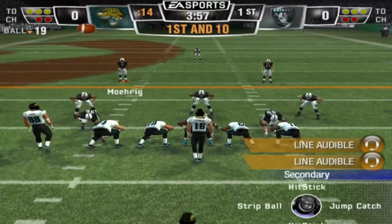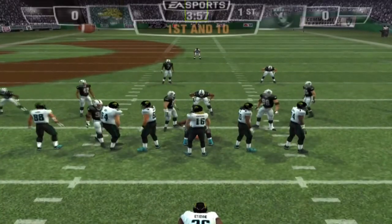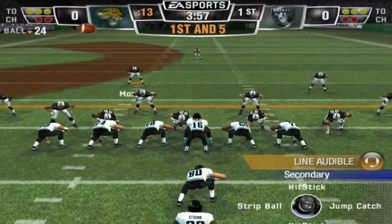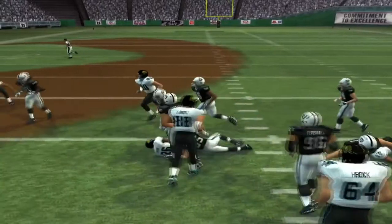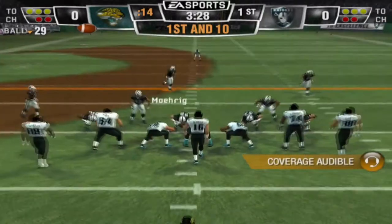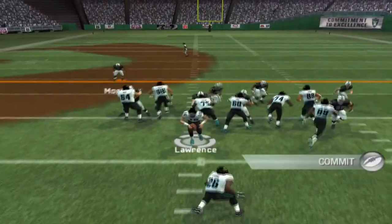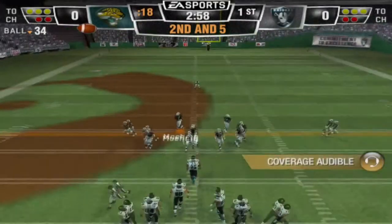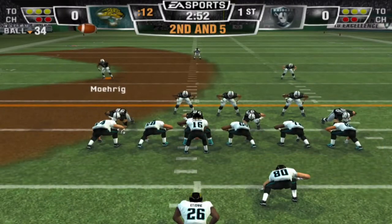We are taking on Trevor Lawrence and the Jacksonville Jaguars — Duval. A lot of people are asking in the comments — I'm gonna do a tutorial video on how I got these rosters, it's pretty simple. They start off running, handing off to Travis ETN who picks up the first down. It's technically not Madden 22, but the way I set it up I'd say it's about 95 percent done. Travis ETN picking up a nice gain — it feels good man.